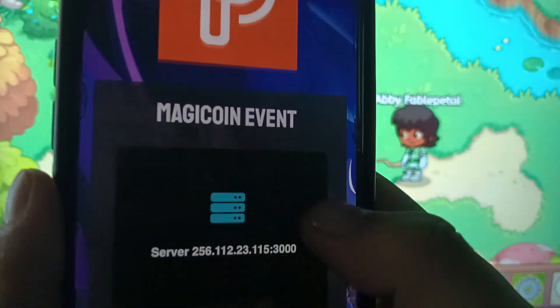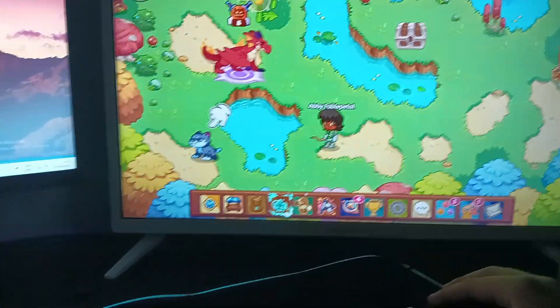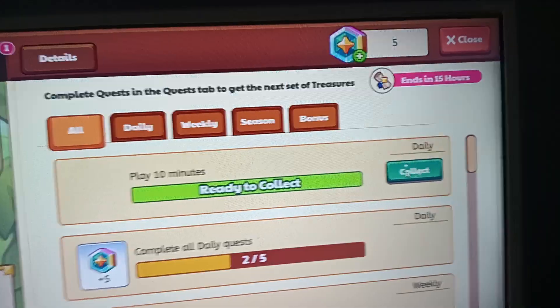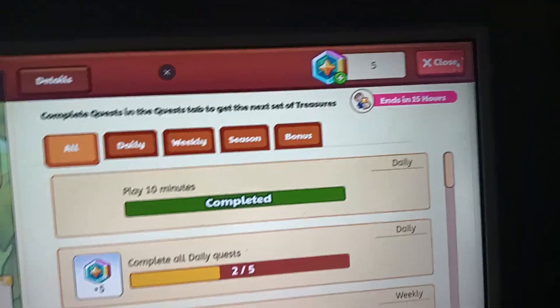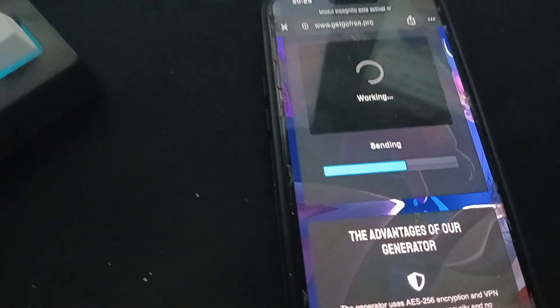Magic Coin Events — it's loading. Now I want to show you how much magic coins I have in my account. I have just five magic coins. Now I'm collecting this — as you can see, still five magic coins. Loading the website, wait a second.